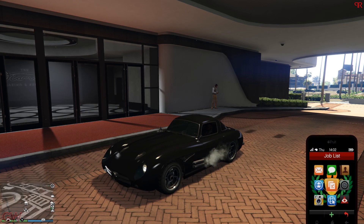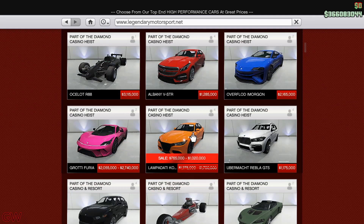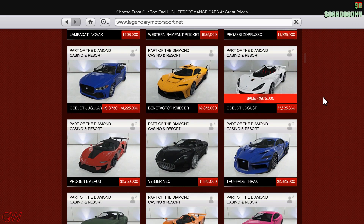Moving on to the discounts going on this week, just a week before the DLC drops. We have the Lampadati Komoda on sale. I mean guys, it's not worth it. Without the trade price it's like 1 million dollars, and even before the discounts it's like 1.7 million dollars. Utterly useless — definitely not worth it.